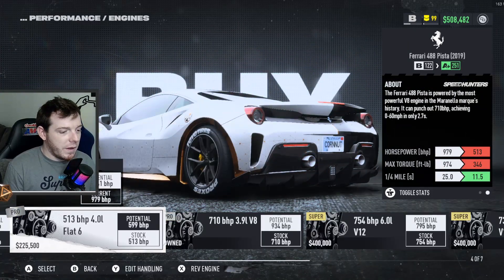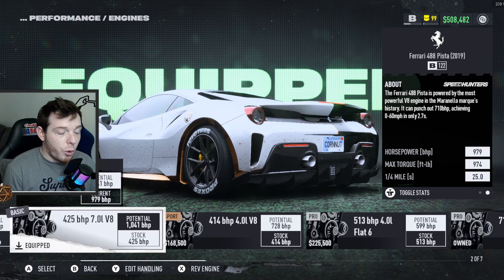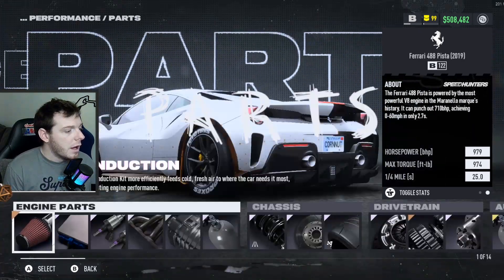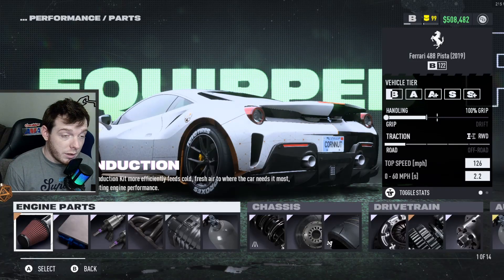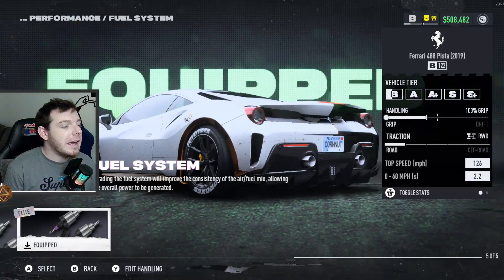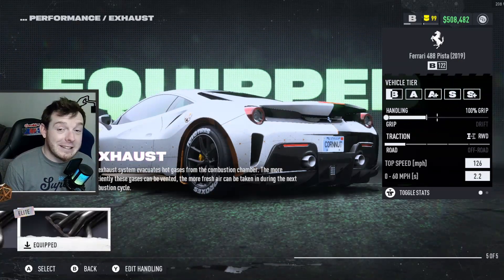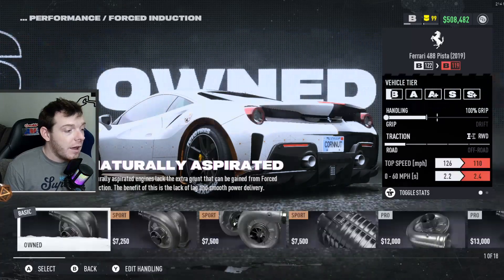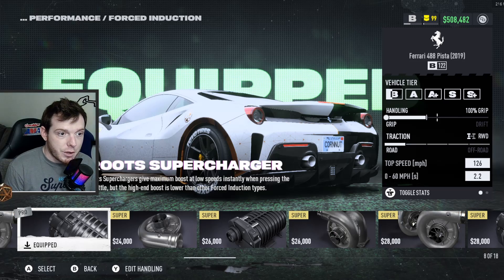For the engine, you go to the left from what comes on it and you grab the 7.0 liter V8 — it says 425 brake horsepower. You buy that one and stick it on there. Then go to parts: you're going to put the sport induction, the elite ECU, the elite fuel system, and the elite exhaust. The only supercharger that was viable in this is the roots supercharger, so go ahead and put that one.